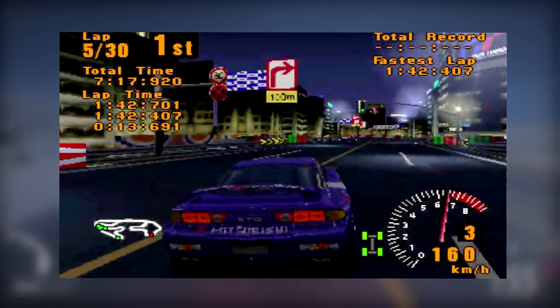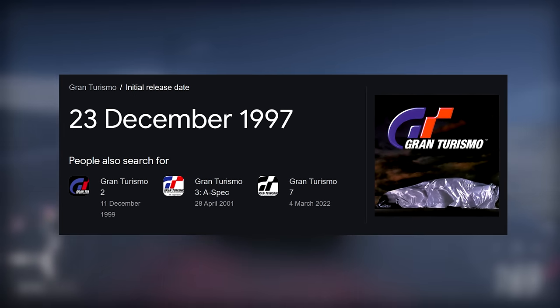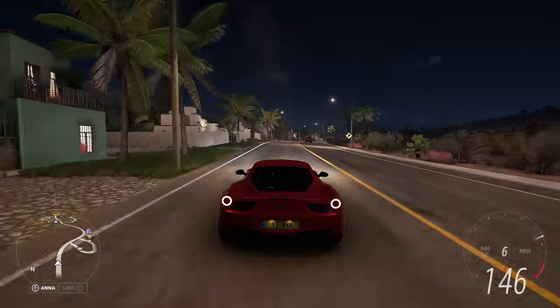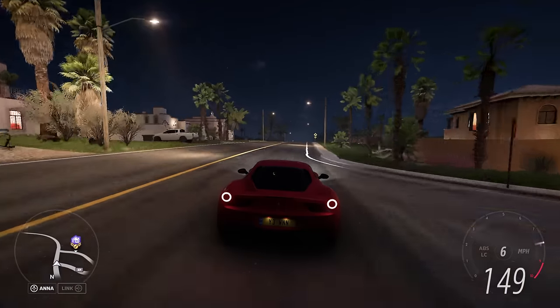Meanwhile, Gran Turismo saw night cycles since the very first game, released in 1997 — five years before the original Xbox came out. How did it take Forza that long to add night time?